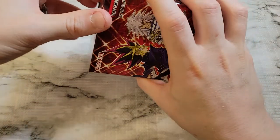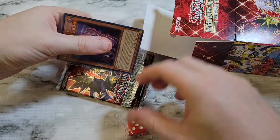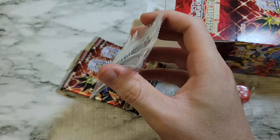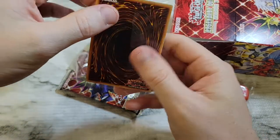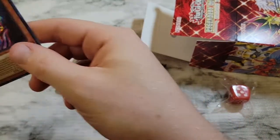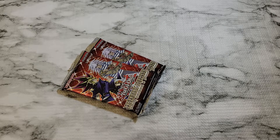Alright, box four. We got Cursed Necrofear as a Secret Rare — probably one of the worst of the Secret Rares, but it's a new one, we'll take it. It's better than getting a duplicate Harpy's Fearsome Fire Blast, right? That's Hero Signal again as the die — building up a good collection of those.